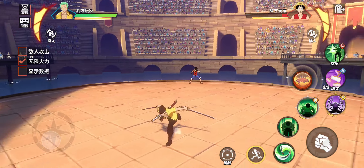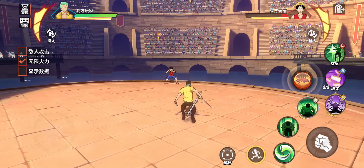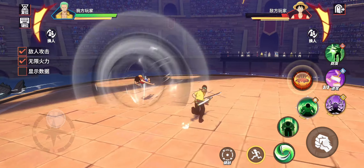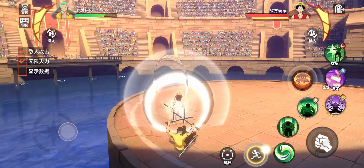Now let's talk about his parry. He has an extra card where you can parry the opponent's attack. Look at that — very very convenient. Let me see if I can do it again.